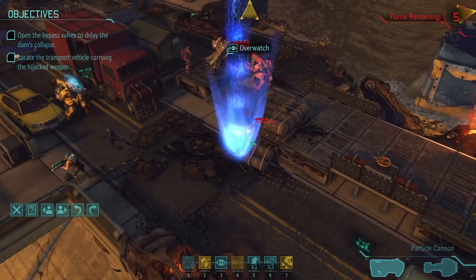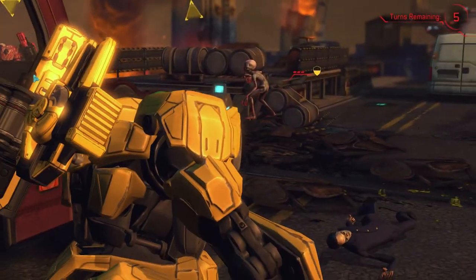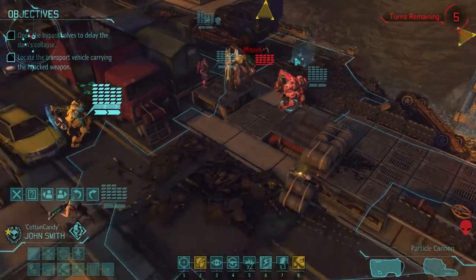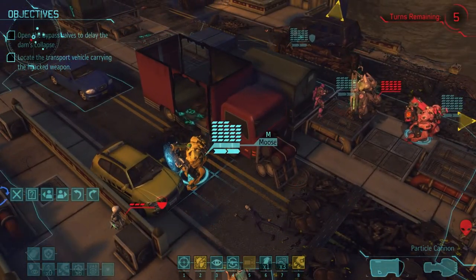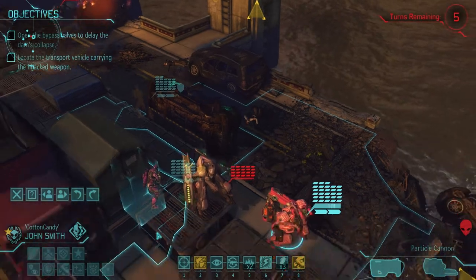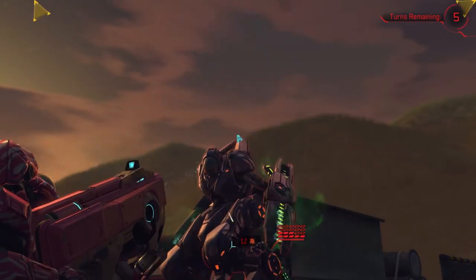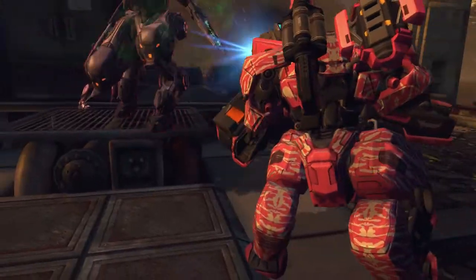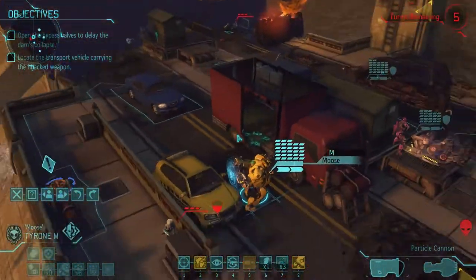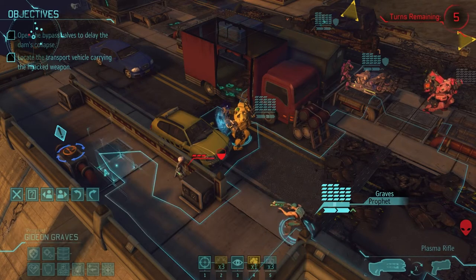Glad I did overwatch — that's going to pop. Did you seriously just miss the mechtoid a foot away? But you killed the sectoid — good job. They've done so much for me in the past that I can forgive any mistakes. They probably all have overwatch again, so let's be careful. Step one: blast you in the face twice, which is actually going to kill you. Five, six, seven, eight — yeah, you're dead. You have overwatch so I should shoot you before I move Graves.